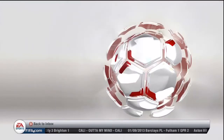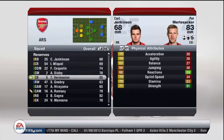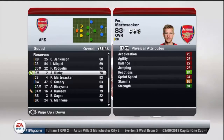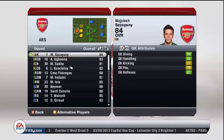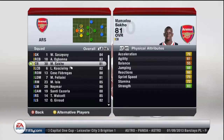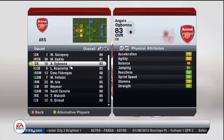Suspension's over — Martin is eligible again, fantastic. That means Martin is going to come in, Murzak is going to drop to the reserves again. I'm sorry, but it's because your pace is 34 — that's why you are no longer in my team. If you learn how to run, then maybe I would consider having you in my team, but you're just slow. Sako is young and a beast.